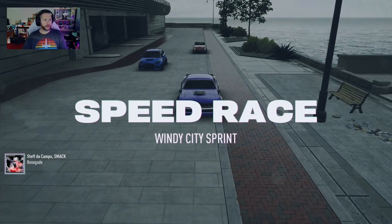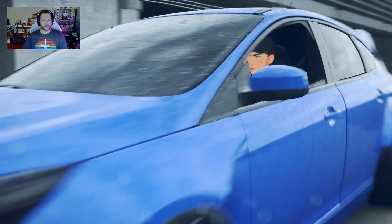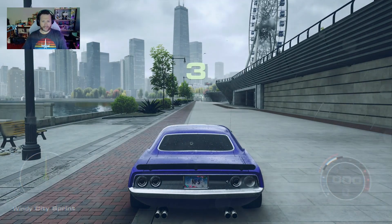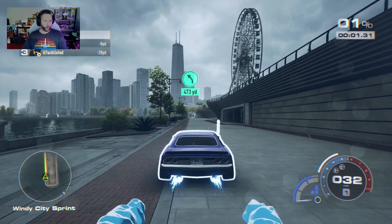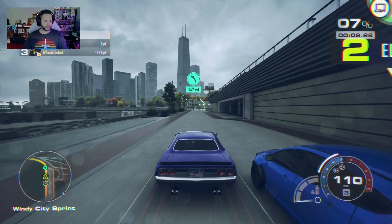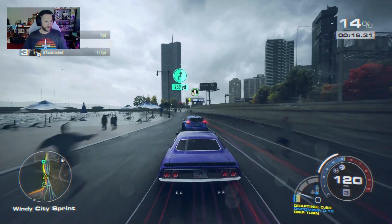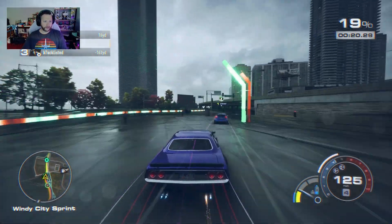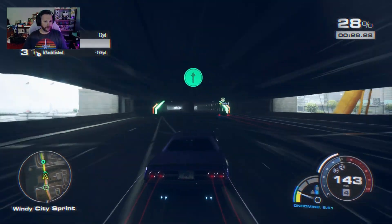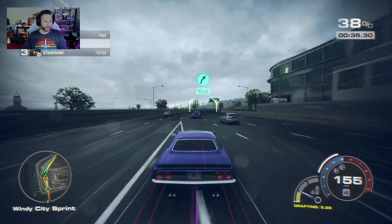As far as I can tell nobody has made any changes to the vehicle they were using, so the results of this one will probably be pretty similar to the last one. Let's go get it! Don't let the Focus pass — although it's just going to sit there and draft me until it can pass. He's getting a little wobbly there. Is he just trying to break my draft or what? I'm not sure, but at the moment I'm keeping up with the RS pretty well.